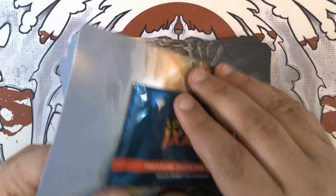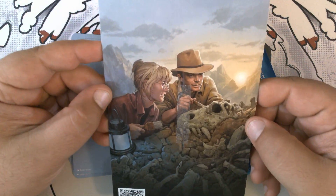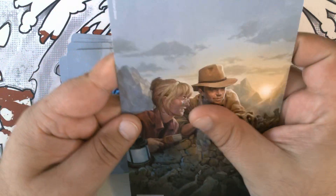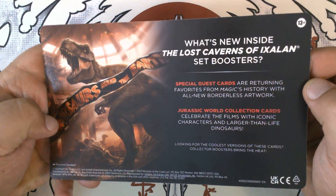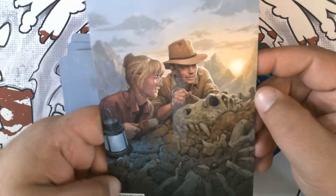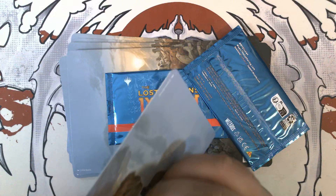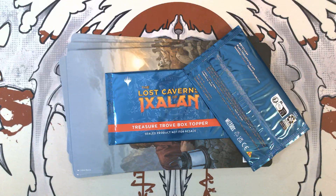Now these do come with each booster box. Oh, that's a nice little scene — obviously a scene from the beginning of Jurassic Park. This specifically says Jurassic World, but it's definitely a reference to Jurassic Park, one of my favorite movies as a child. I got to see it in theaters way back in like 1992, 1993, something like that.